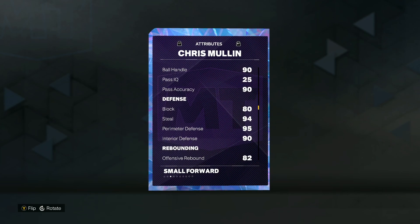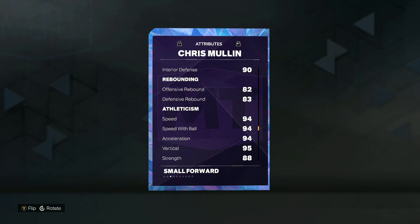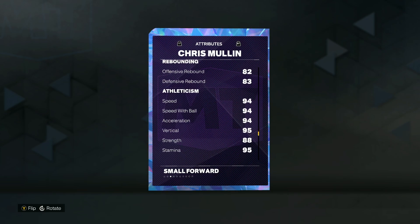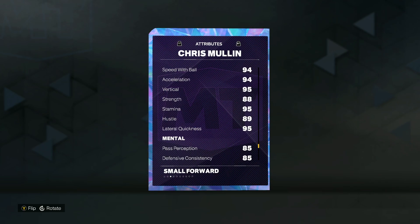His defense is solid with an 80 block, 94 steal, 95 perimeter, and 90 interior defense. He's also going to be pretty good athletically for a Chris Mullen card — 94 speed, 95 vertical, 88 strength, and 95 lateral quickness.